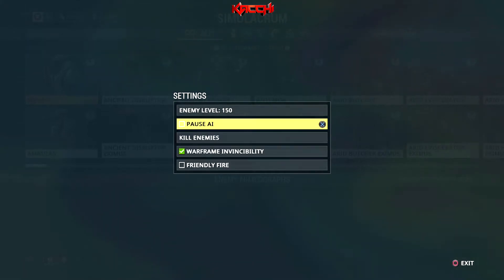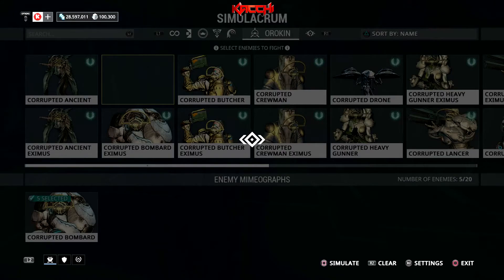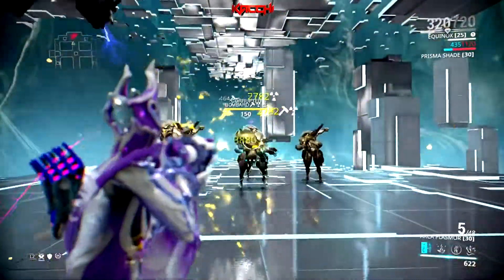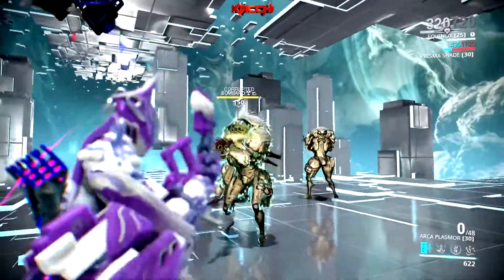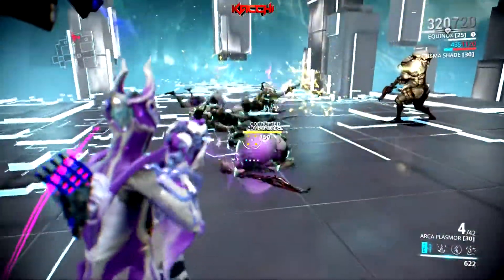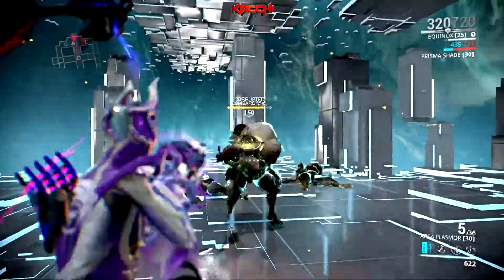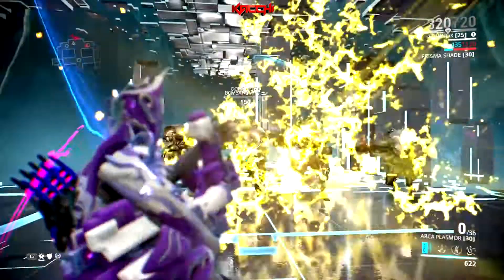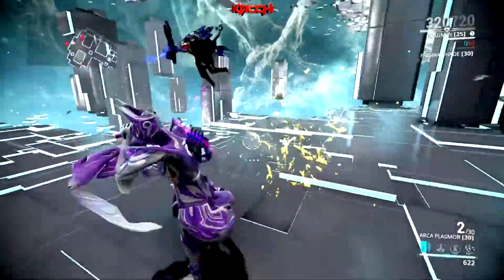Let me throw out some corrupted bombards to test the first build — corrosive with radiation. As you can see, if the enemy survives they get hit with a ton of radiation. The damage looks low, but it has innate punch-through. I'm aiming for their heads, the corrosive procs are doing their job, and the radiation keeps them off me — they're attacking each other.